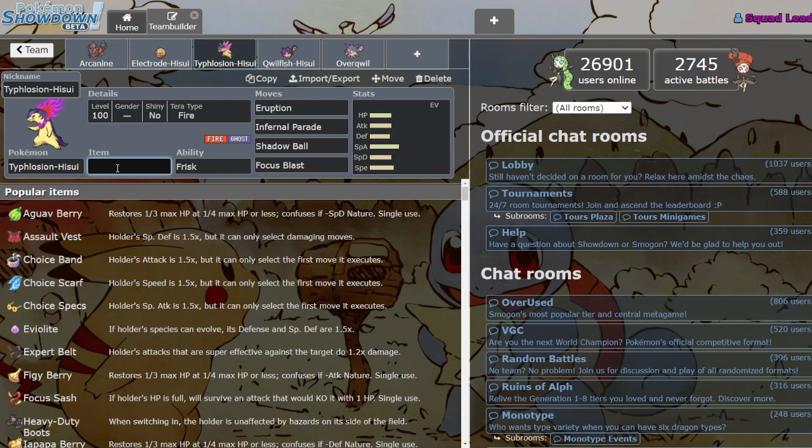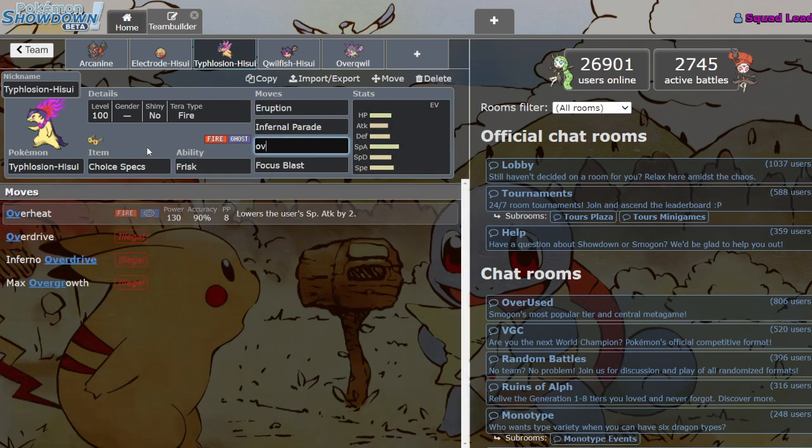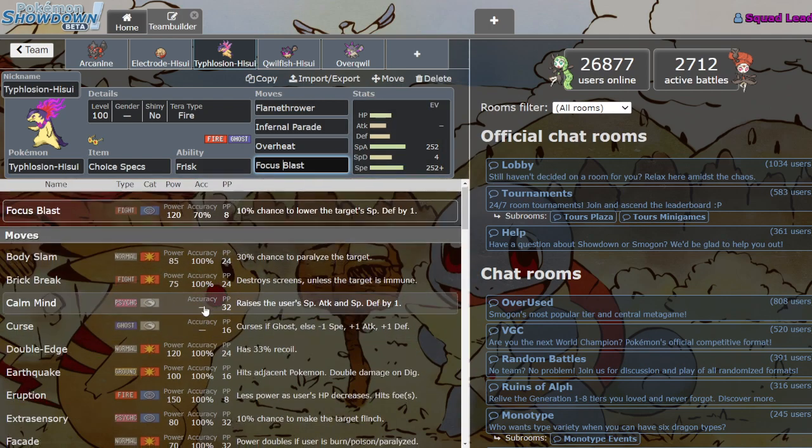I feel like you pretty much always want to run a Choice set — Specs sounds pretty hype. You could run Overheat or Flamethrower rather than Eruption with Specs. Also worth mentioning, they switched Typhlosion's stats up a bit — they took away some points from Speed and put it into Special Attack, so he's a little slower but stronger now, which I think is a fine trade-off.